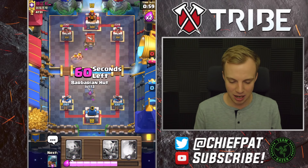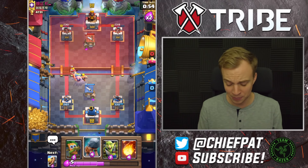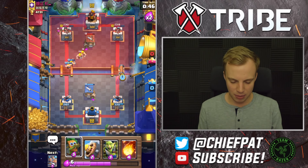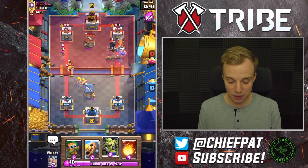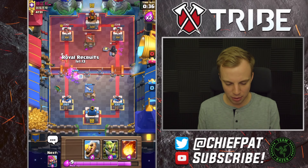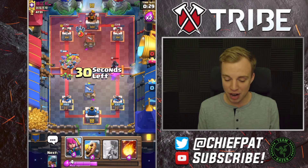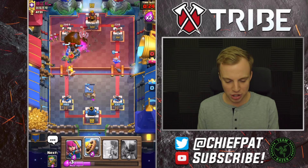Another Barbarian Hut on his end — we'll counter with our own Barbarian Hut. This is going to effectively wreck his Giant and the rest of his push. I'm going to let my Barbarians clean up and play a Battle Ram to keep the pressure applied. I do have Fireball, which I could play against the Archers. He's going to have to play a Log on that side, which opens me up to play my Dark Goblin. I'm also going to play my Royal Recruits — he's going to go so aggressive, so I'll play my Goblin Gang. He doesn't have Arrows or his Log right now, and I'm going to follow with my Fireball to apply more pressure.